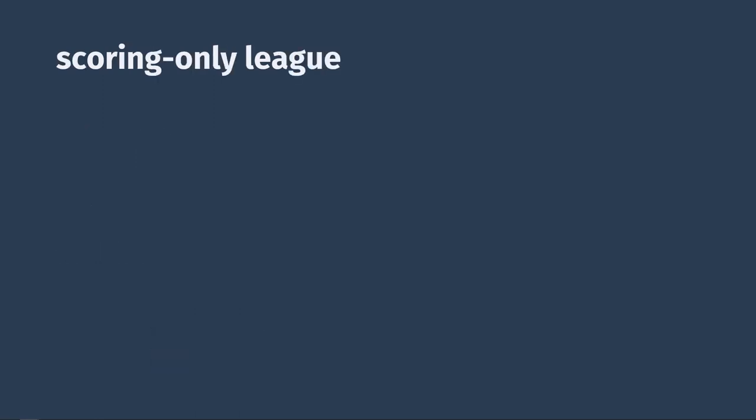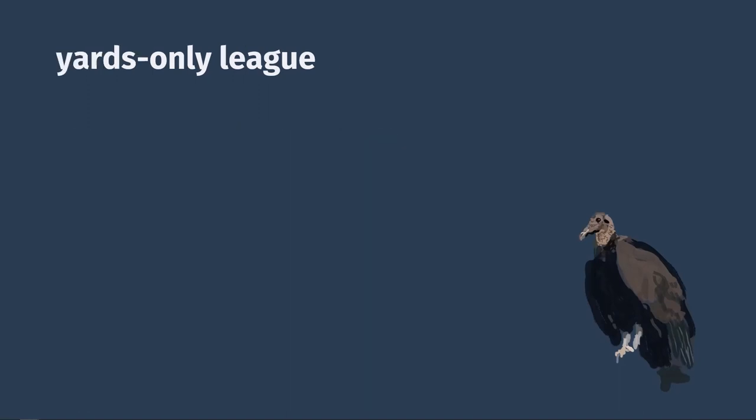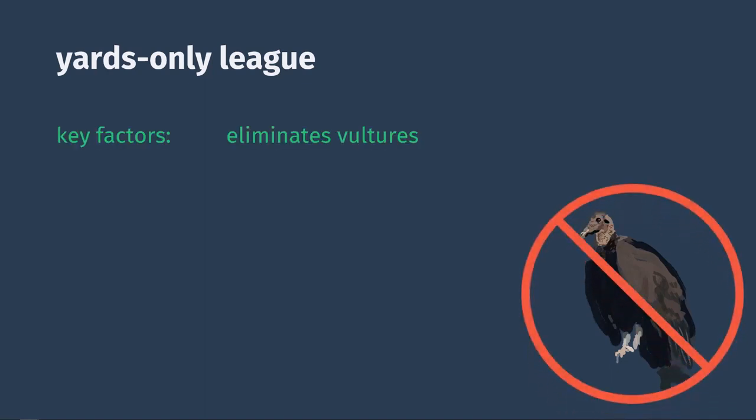Everyone knows that the most exciting part of a game is touchdowns, so why not dedicate a league to them? A scoring-only league would only factor in scoring plays — in this case, larger-than-usual rosters are probably a good thing to have. The opposite is a yards-only league, and anyone who's ever had their running back rush the ball down the field only to have a fullback fall over into the end zone for a 1-yard touchdown run and steal all your points — you get it. This league would allow you to eliminate the vultures.